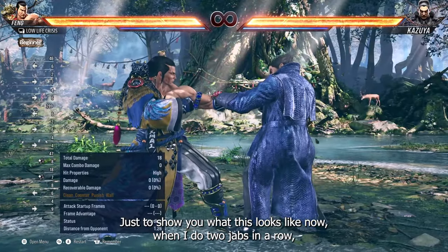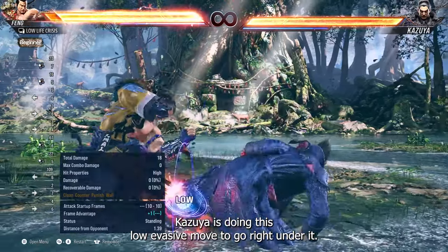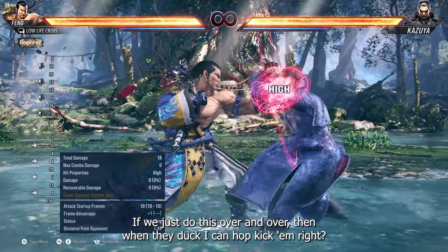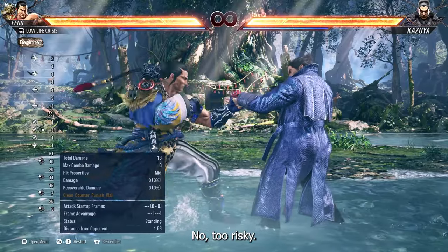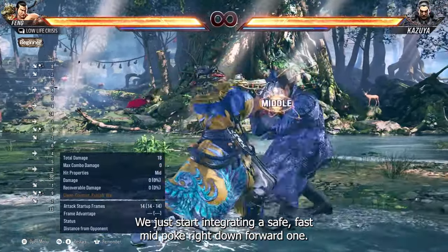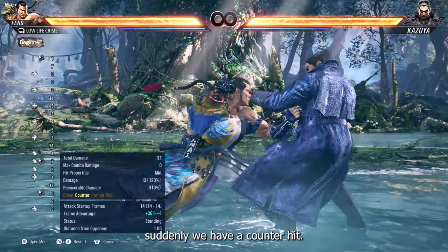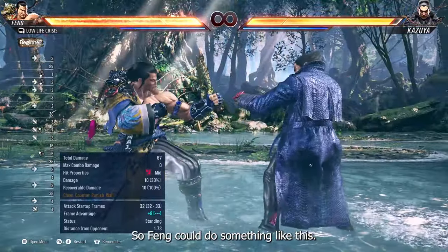The opponent has to do some sort of move that evades and goes underneath this. Just to show you what this looks like: when I do two jabs in a row, Kazuya uses this low evasive move to go right under it. You might be thinking, if we just do this over and over and they duck, I can hop kick — no, too risky. Instead, we start integrating a safe fast mid poke: down forward one.